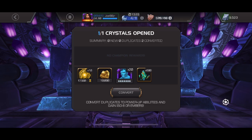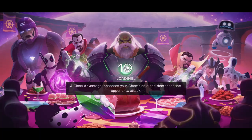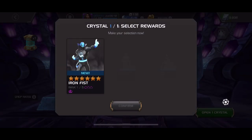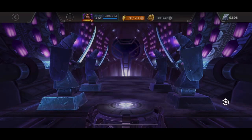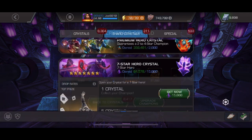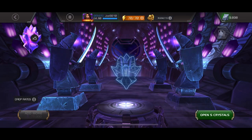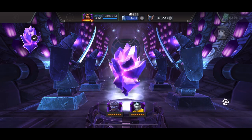Jumping over to the main account — I have two Titan crystals on both accounts but I'm not sure if I'll hold them. I get a chance to dupe Vision; this is my other account so it's a chance to awaken the Vision relic, which is nice. Iron Fist would have been new — and after the opening was over I realized I had one more six-star relic and ended up pulling Iron Fist, so I don't feel bad about not taking the new relic.